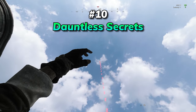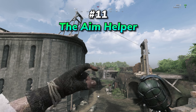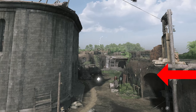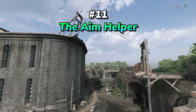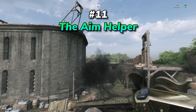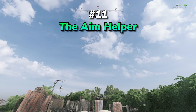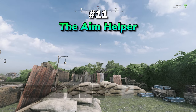You can defuse any relevant throwables midair if you feel like flexing on someone. When cooking anything with a fuse, the endpoint on the aim helper is predictive. When you throw the frag, choke bomb, or what have you, it will detonate exactly where that endpoint was at the time. This is important for accurate airbursting, so hopefully this gets you a few kills.